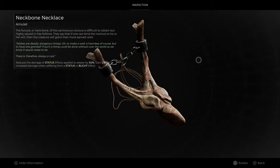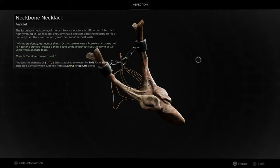Our amulet is the Neck Bone Necklace, which reduces the damage of status effects applied on the wearer by 50% and grants 25% increased damage when suffering from a status or blight effect. This is pretty huge — it's 25% on par with the damage bonus you get from an archetype in this game. The downside is you have to be suffering from something, and we're gonna get into that right now.